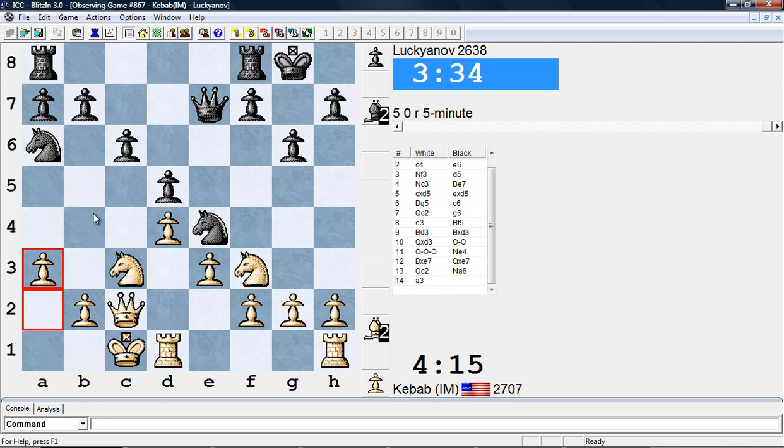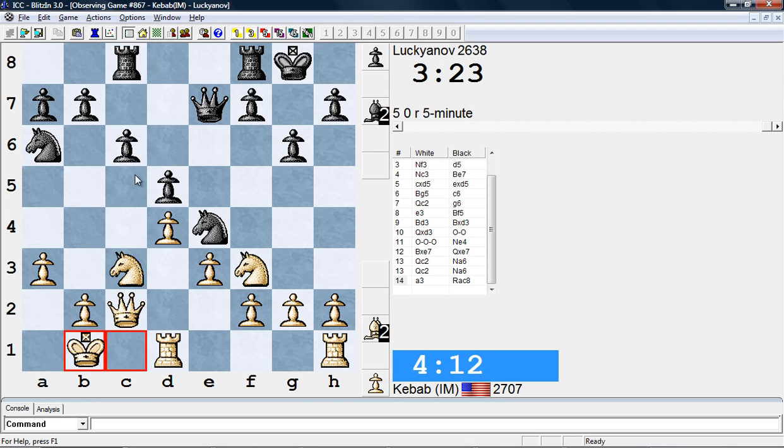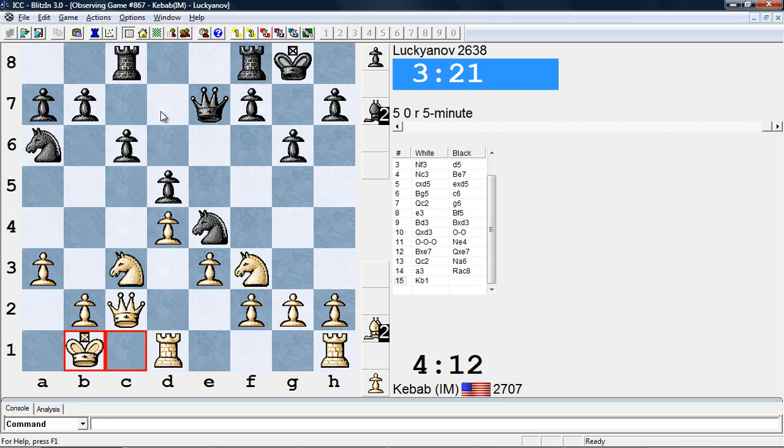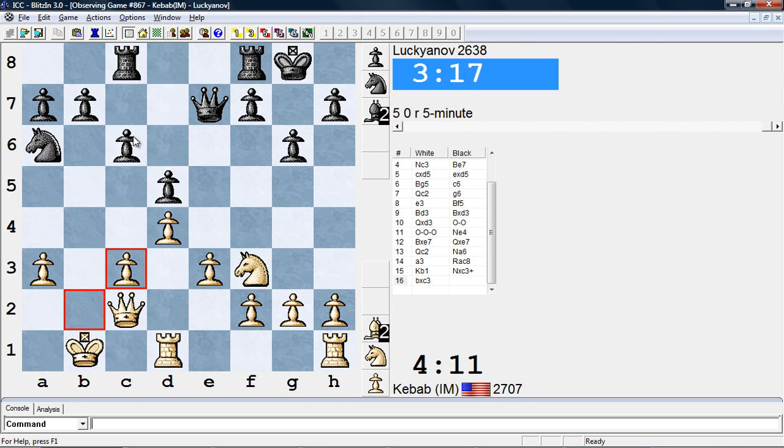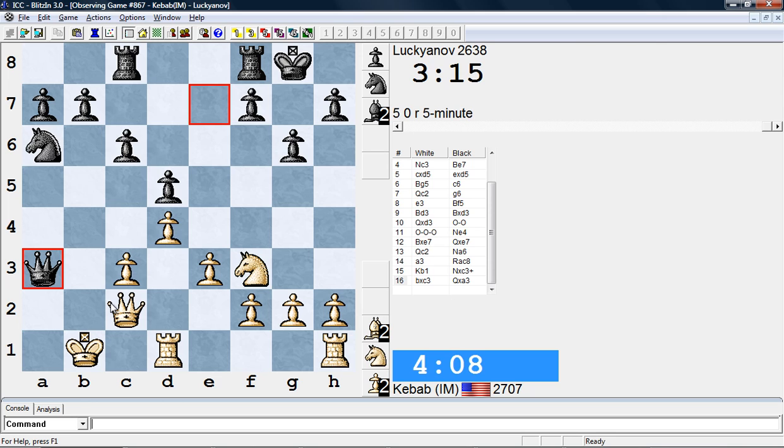It looks kind of difficult to stop, but right now I think b5 falls to knight e4, pawn takes e4, and knight d5. This is a bit more difficult for Black to deal with here because he does have knight c6 and d5 and it works. So yeah, rook c8 and rook b1. Pretty much what White is saying is if you take on c3, I take back on c3 with my queen or with the pawn. This is a free pawn though, so that was not the right decision — not quite so good.